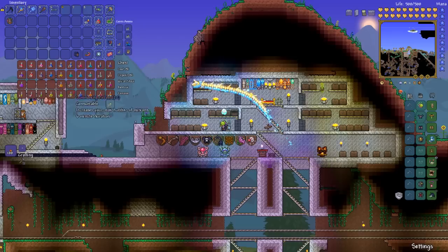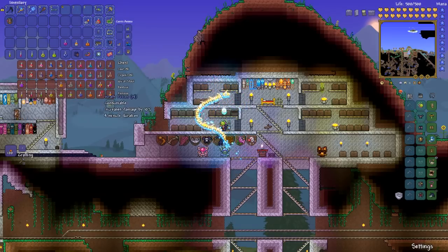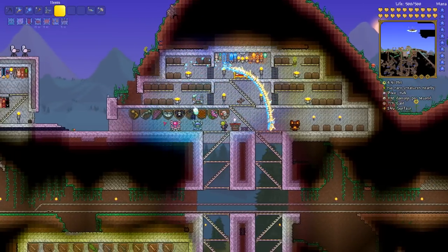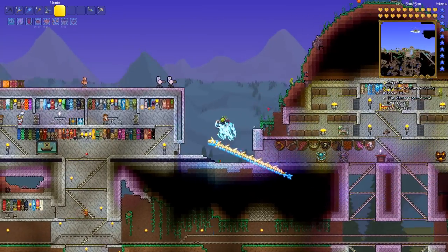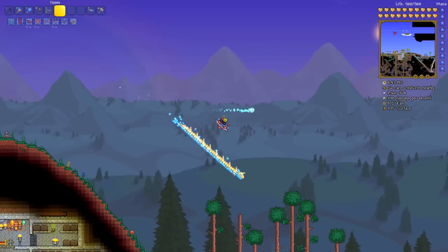Next step: potions. You want one of each except the ones we just used — preservation, heart reach, extra crit, magic power, because I don't know, maybe I'll be doing magic damage somewhere, and archery potion. Then we're getting our UFO and going over to the coliseum.